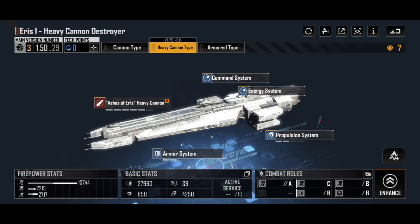Anyway folks, let me know your thoughts and opinions about the Eris 1. Is this a destroyer you're using in your fleets? How do you enhance them? Which variants are you using most? Are you looking forward to a particular variant? Let me know this and more in the comment section down below. Otherwise, happy sailing, and see you in Infinite Lagrange.